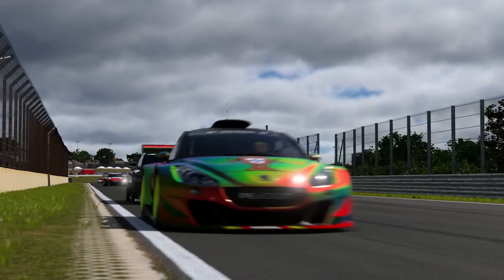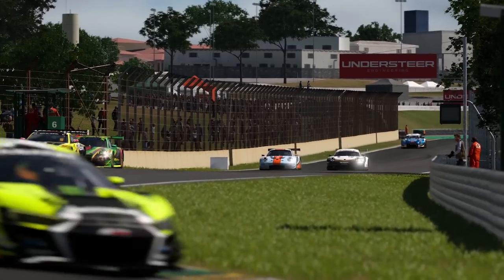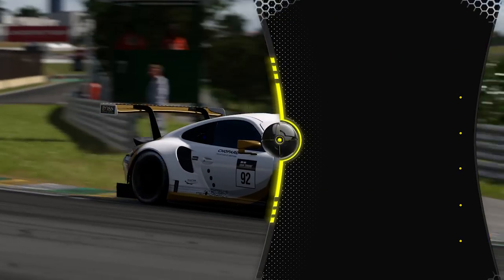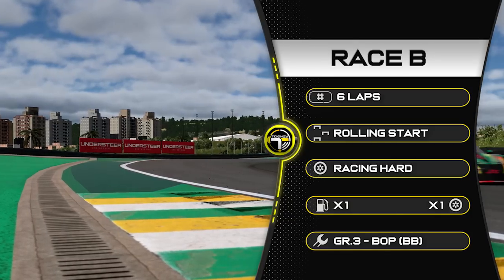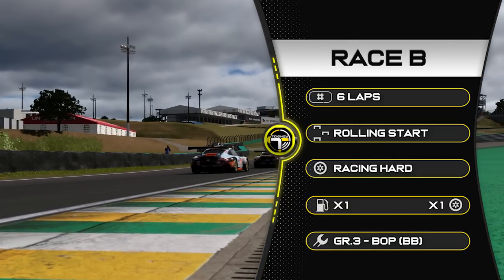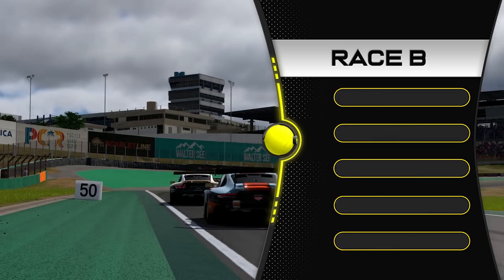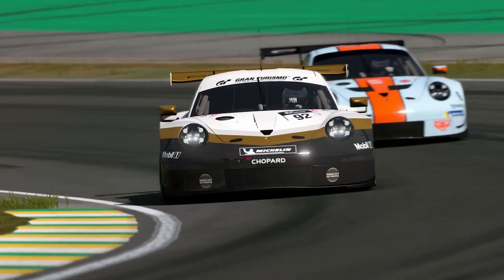Let's jump to Race B. We're at Interlagos in Group 3 machinery. We have done this combo before. At Interlagos it's six laps, a rolling start on racing hard tyres with brake balance adjustable — that's all you really need to know for Race B this week. Slippy won this one, which is why I went in the Porsche 911. Let's jump to the race.